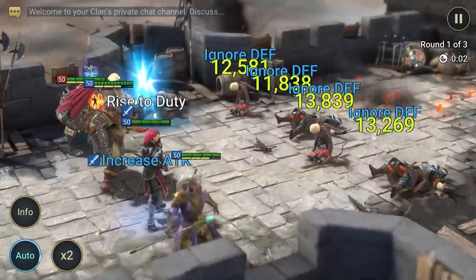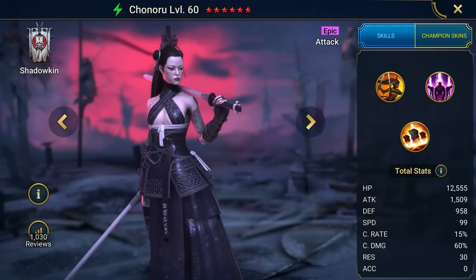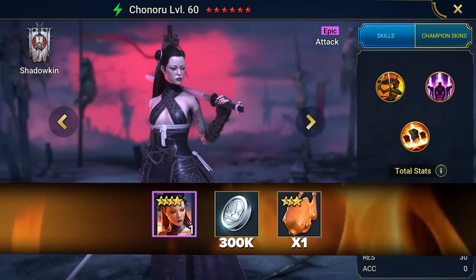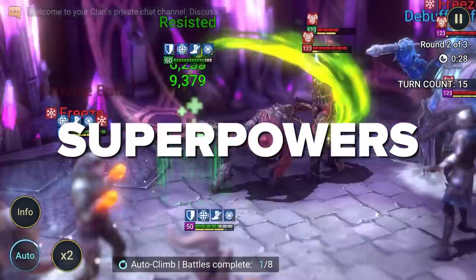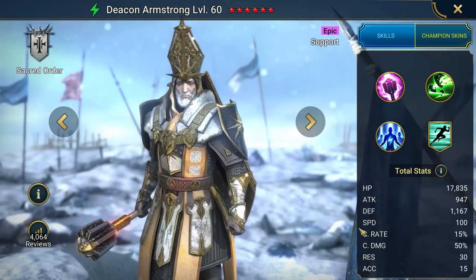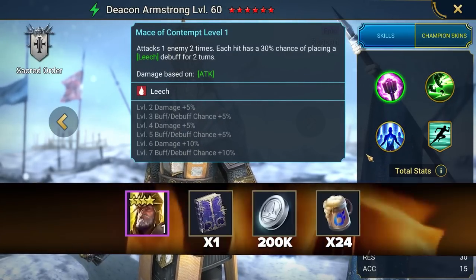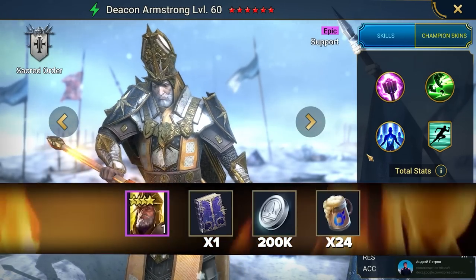The code for epic hero Chanaru is Daspiel23Chenaru. Gives an epic Chanaru along with 300,000 silver and one feed for leveling up. Enter the code SUPERPOWERS if you want epic support. It gives the epic champion Deacon Armstrong — one of the best support champions in the game. Regardless of mode, he speeds up the team and provides useful boosts. This code also gives 24 magic brews, one epic skill tome, and 200,000 silver.